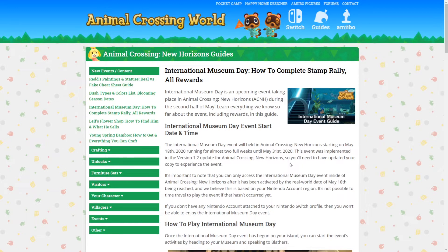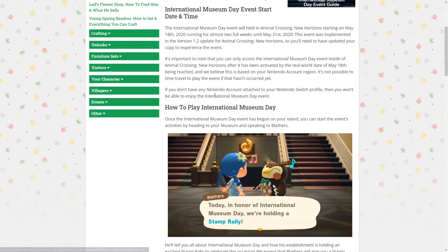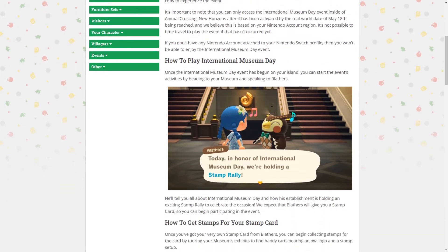It's actually a museum fortnight — odd name for it, but anyway. It's important to note that you can only access the Museum Day event after it has been activated by the real-world date of May the 18th. Just like the May Day update with version 1.2.0a wasn't unlocked until you actually reached May, it's not possible to time travel to play the event if that date hasn't occurred yet. Also, if you don't have a Nintendo account attached to your Switch, you won't be able to enjoy the event.